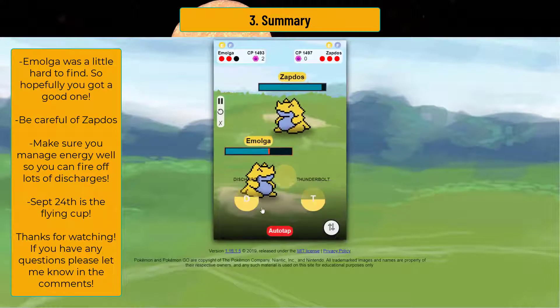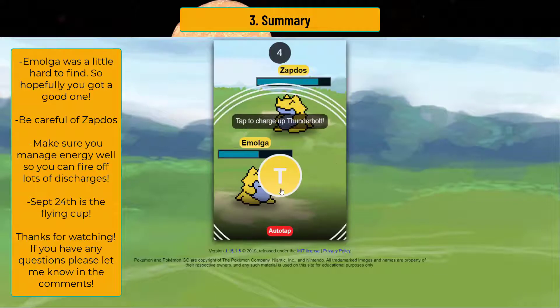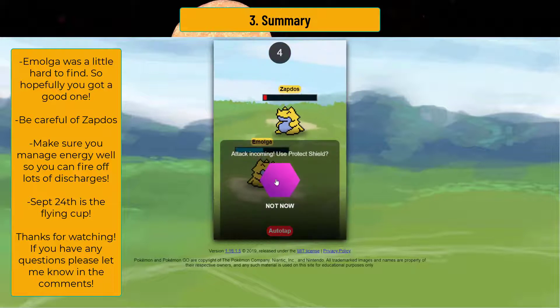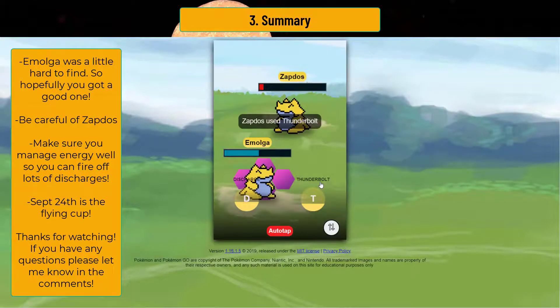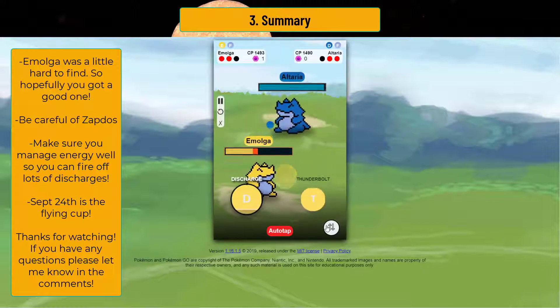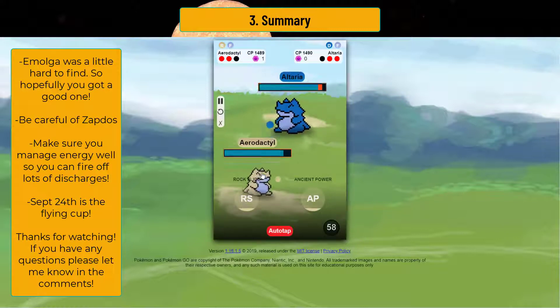Okay, we get a Zapdos — alright, this is kind of bad. In the zero shields, we beat Zapdos, so remember this scenario: we'll only beat Zapdos if we're in the zeros. Zapdos has zero shields — we'll Thunderbolt, and then we'll just shock him down. This is where Emolga is very, very strong. Emolga with shields plus having an energy lead — we'll block the Thunderbolt. Zapdos will never get to another one. We'll be able to farm down here, and then we're just going to discharge everything to death. We have a shield. We still have a full Aerodactyl if we need it.